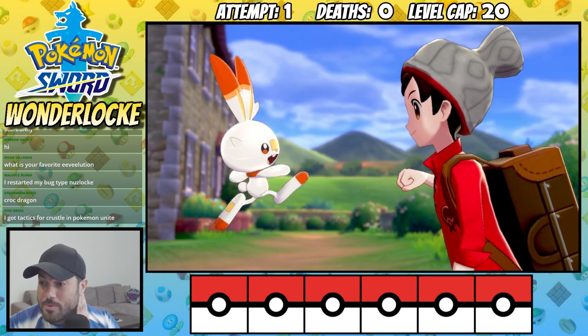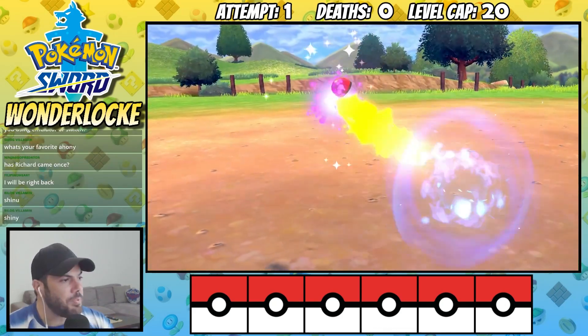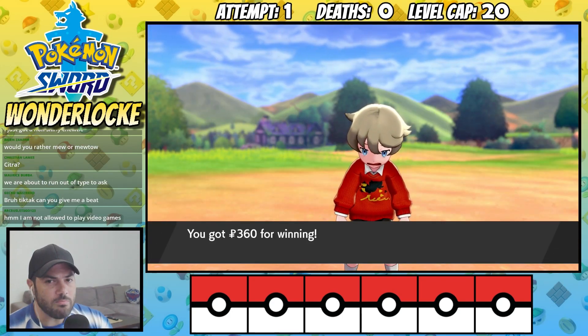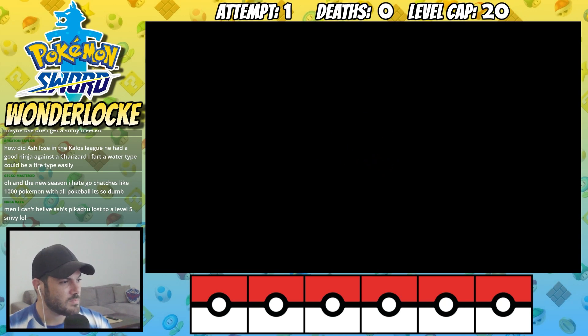I decided to go for Scorbunny and from here I just speedrun through the game. One thing I make sure to do is catch my encounters as the Nuzlocke rules still apply — meaning if I fail to catch a Pokemon in a new area, I miss out on that encounter. After being forced to bully a bunch of toddlers, we make our way to Hop and comfortably take out his Pokemon. With that done, we can now get access to trading and start the run.